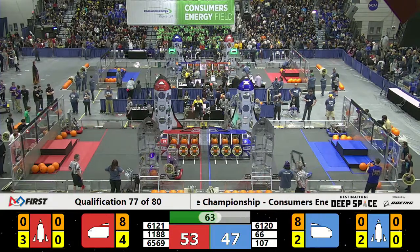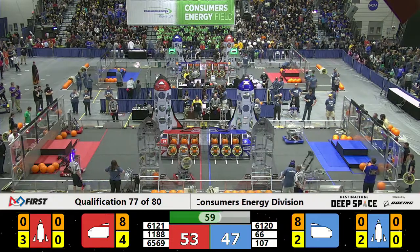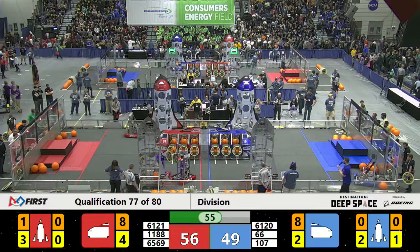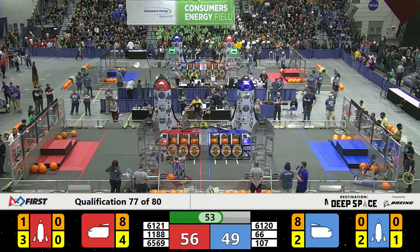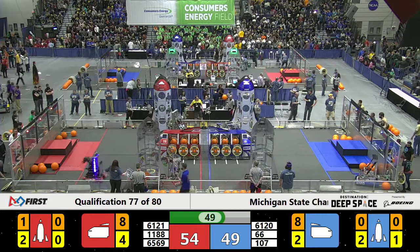They're pulling a hatch. While Grizzlies, 66, try to go top on that rocket. Oh, they are going to tip. That is no good. As this Red Alliance takes the lead 54-49.